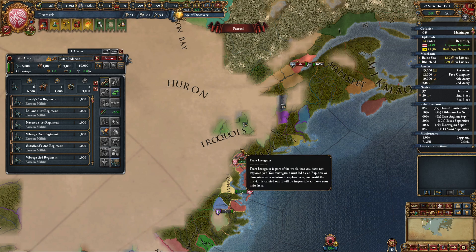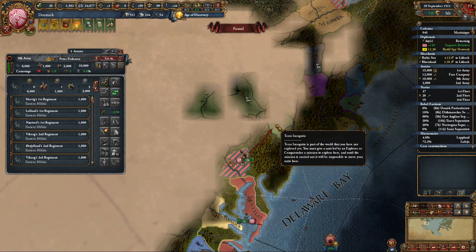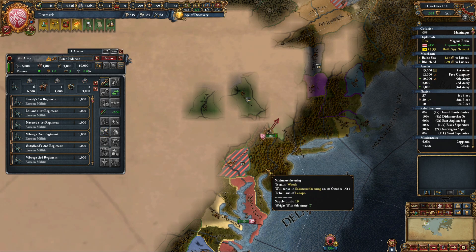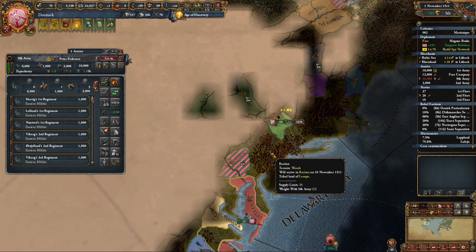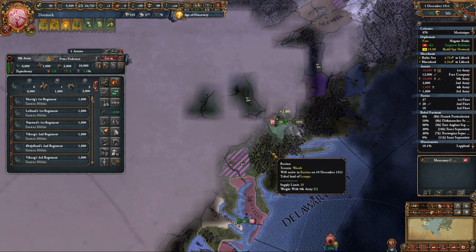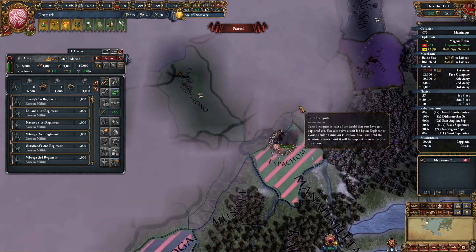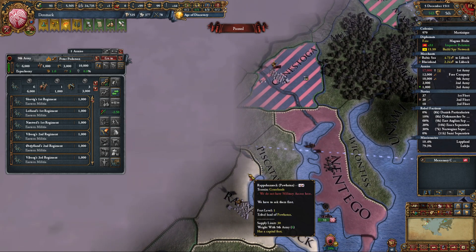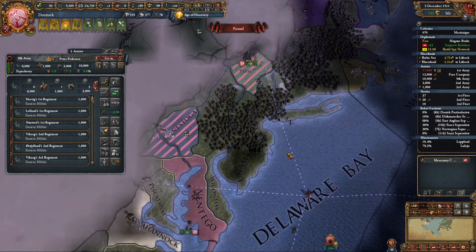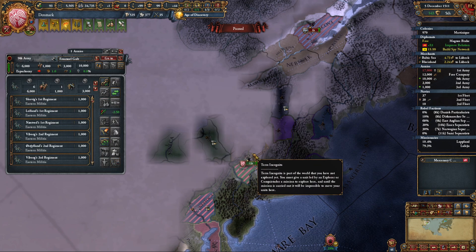Let's do this — let's head up to Iroquois. We can go here. We got a bunch of manpower. We got this territory. Looks like I can really go anywhere. I'm going to need one more general. Let's hire one and put you in charge. Keep them up this way.